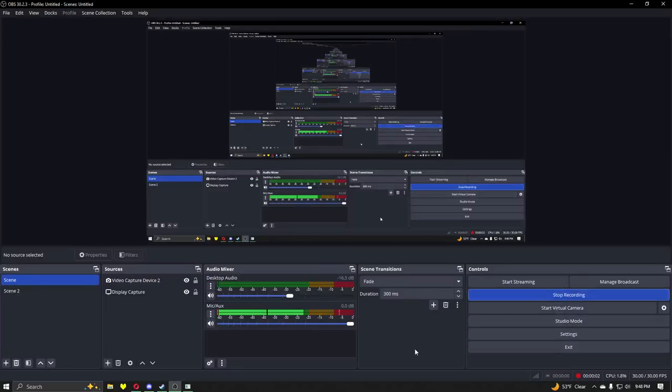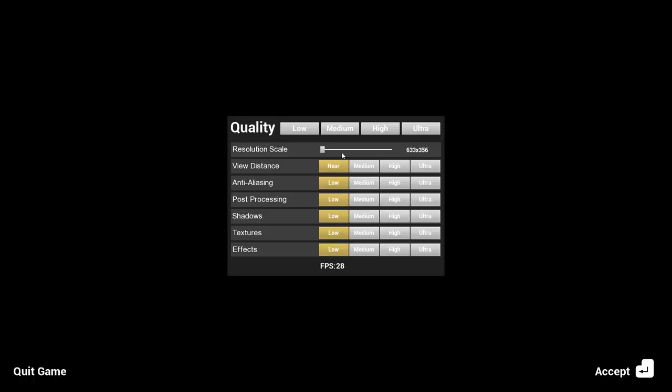Hello everyone. If you recall, last time — literally last episode — I played Hello Neighbor Alpha 1, a 1.56 gigabyte game, which is free on Steam. All these are free. But somehow the recording ended up skewed, so I think that was a resolution thing, so I'm going to kind of bump that up.